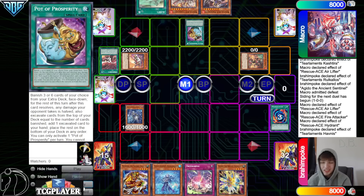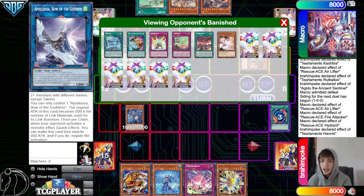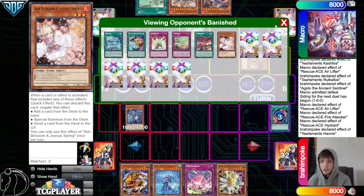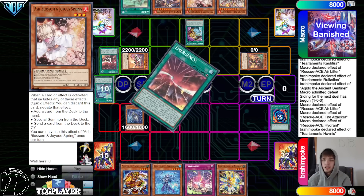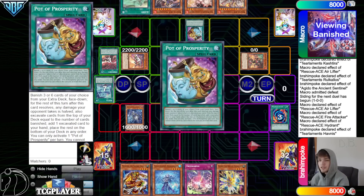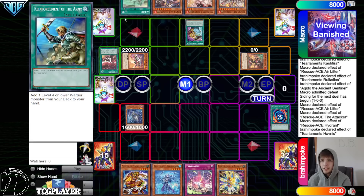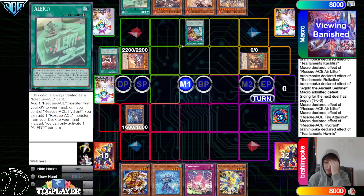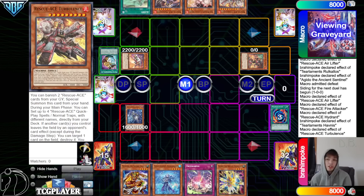I've made that mistake in two videos now — you're not going to drop Havnus on Air Lifter, that's obvious. You wait until Hydrant is there to drop Havnus, because what's the point of doing it there? There's no point. You may as well actually try to hit off Hydrant even though you're not going to stop Turbulence with it unless you hit really good. But they don't hit anything there — just Poly Magma, Super Poly, then Prosperity. Banish six, look at the top 6.